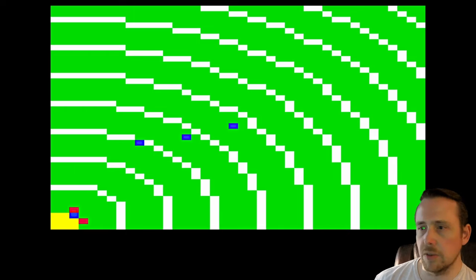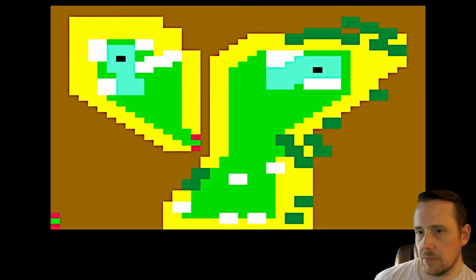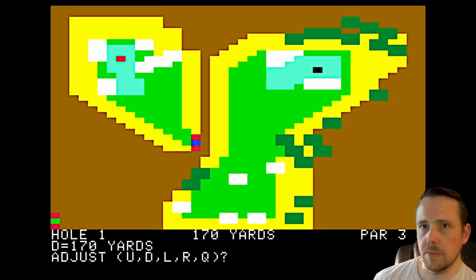Let's try out our skills on the public course. It was a game for 1 to 7 players, but I'm just going to do 1 player. I'm going to do color. It's nice that they've got the color option. We've got the wind to the east — important to know. Golf.